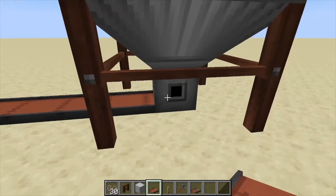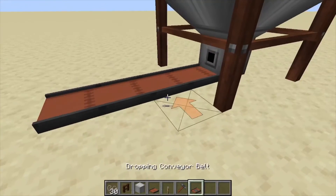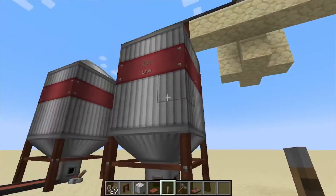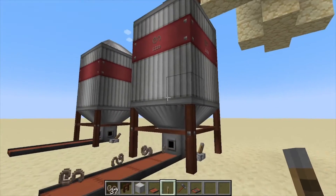To export items you're just going to use conveyor belts or hoppers. I like conveyor belts because they sit on the same level, but you can dig down and use hoppers too. To actually make items come out, you need to power the bottom with a redstone signal — turn on your redstone signal and it will automatically start exporting your items.